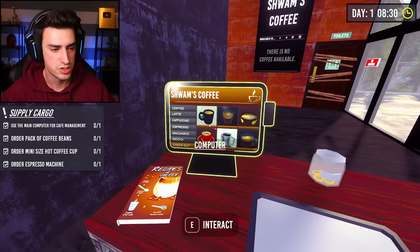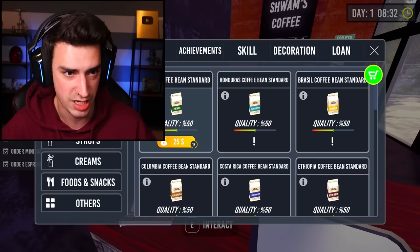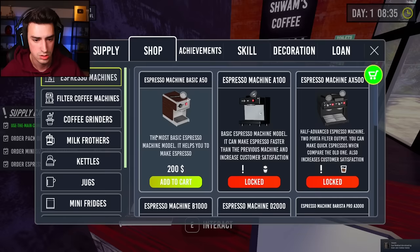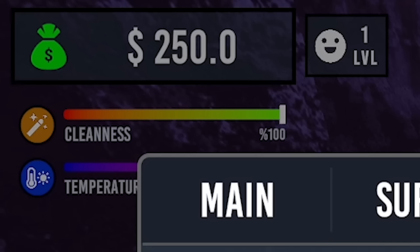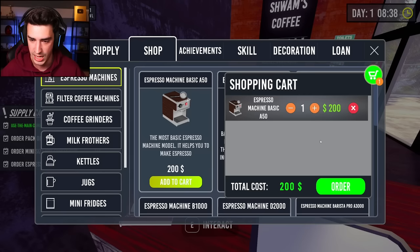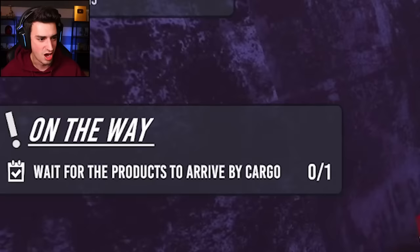That's a medium coffee cup - that's a rectangle. We gotta use this computer and order a pack of coffee beans, a mini-size hot cup, and an espresso machine. We're about to be in business. Coffee beans, cup - just one cup. We're gonna have one mini customer. Espresso: 200 bucks. How much money do I have? I have 250 bucks. This better be a good investment. We got all the stuff - now wait for the products to arrive by cargo.